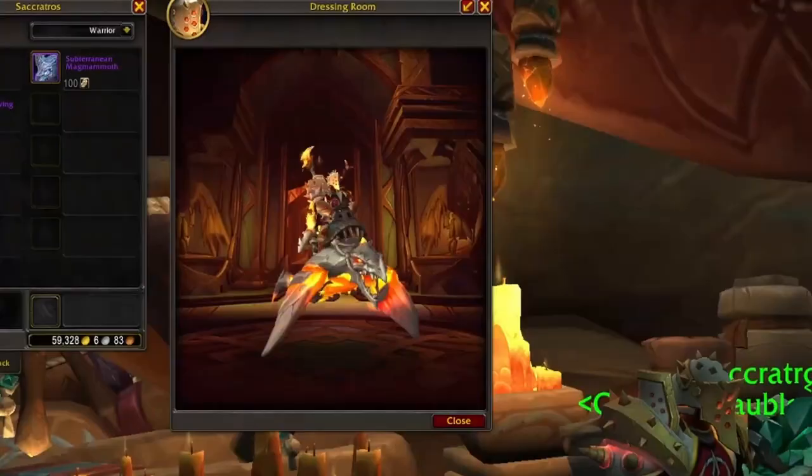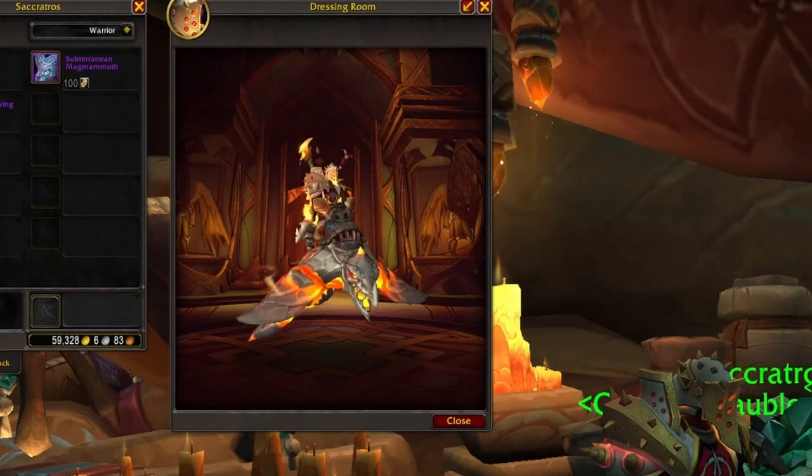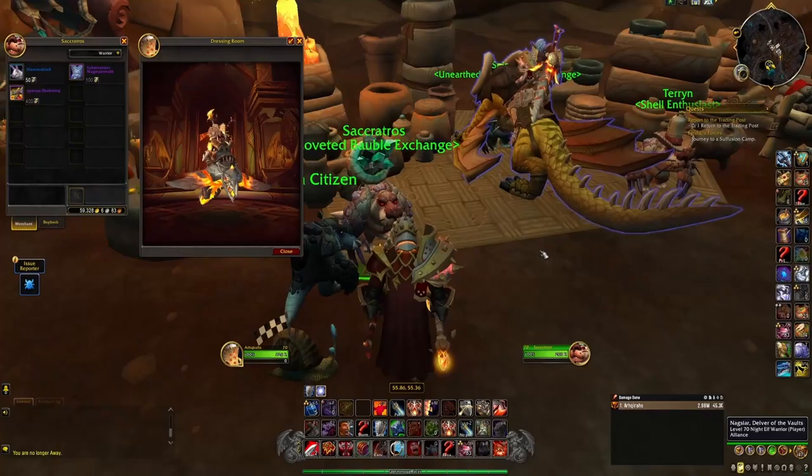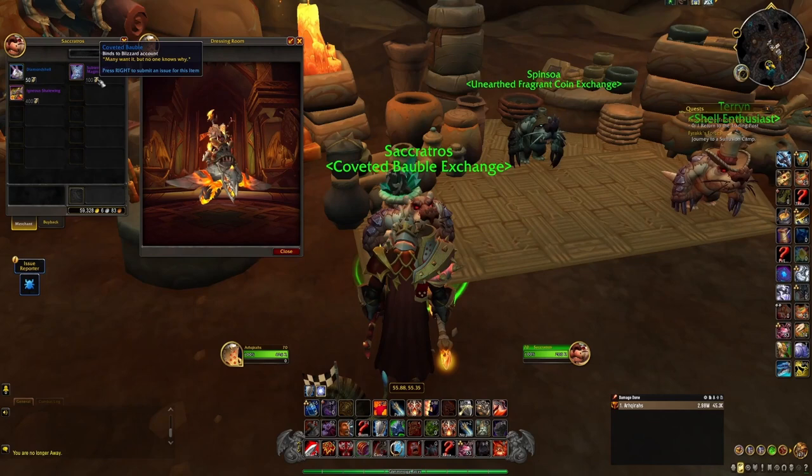Next up we have a bundle of two mounts: the Igneous Shale Wing, which is a fiery version of the new spore bats, and the Subterranean Mag Mammoth, which is a blue version of the magma muffs. These mounts are sold by a vendor called Sakratos in Loam, the Niffen city, at this location.